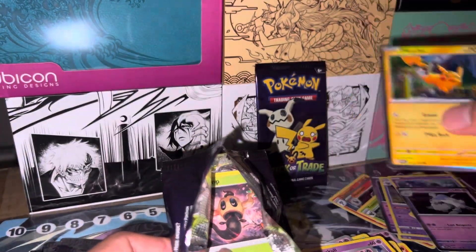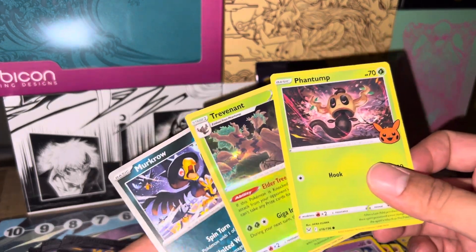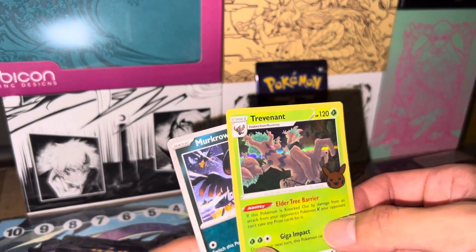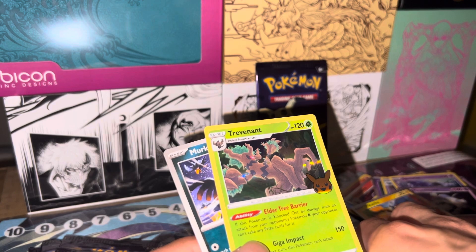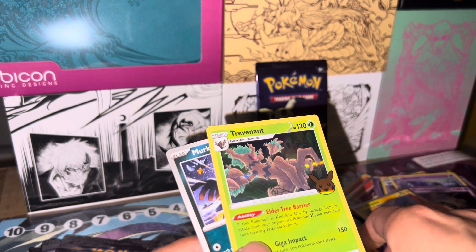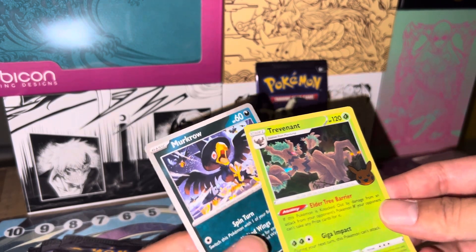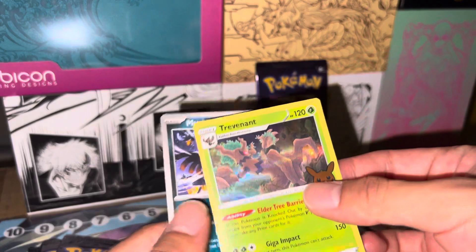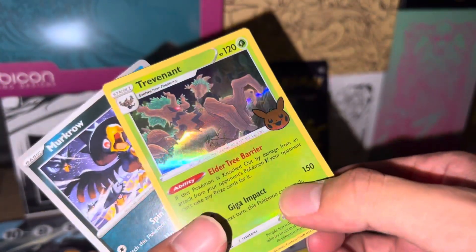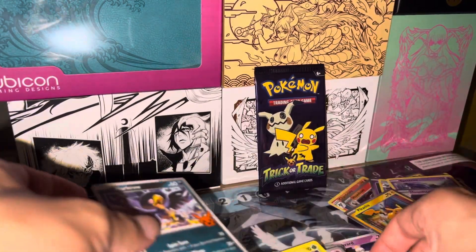Alright, a Phantom Trevenant — ooh, the line. Ability: Elder Tree Barrier. This Pokemon's not affected by damage from an attack. Nice, interesting effect. I think I like how the Pikachu looks on there, especially with that green contrast — really good.